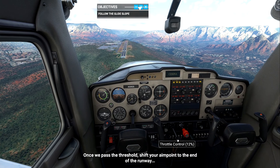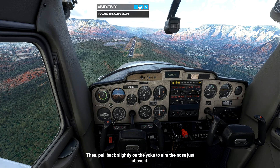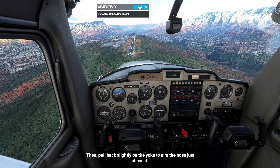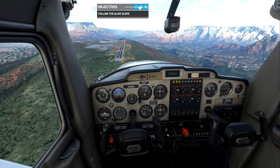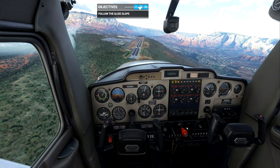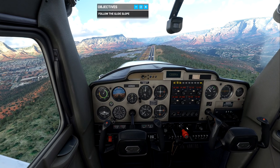Keep your aim point on the runway threshold. When you're 10 feet above the runway it's time to flare. Once we pass the threshold, shift your aim point to the end of the runway, then pull back slightly on the yoke to aim the nose just above it. We're coming in but we're not aligned with the runway, so we've got to use our rudder. How much wind do we have?